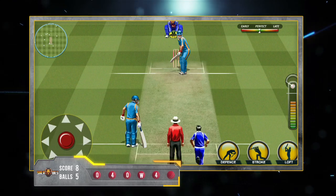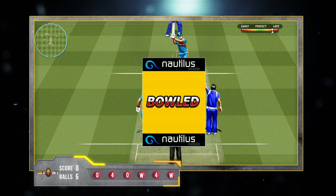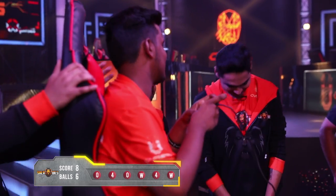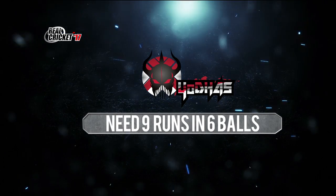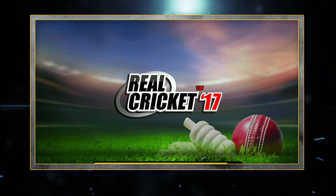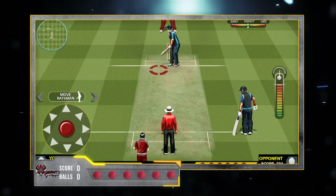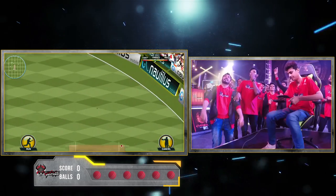And the last ball of the innings hits the stump — he is out. Yoddhas now need 9 runs in 6 balls, not a difficult task. Sachin! Sachin! First ball for the Yoddhas, directly out of the boundary — it's going for a 6.